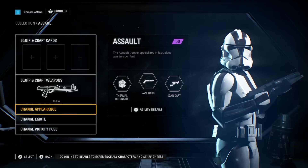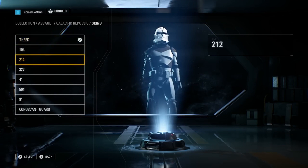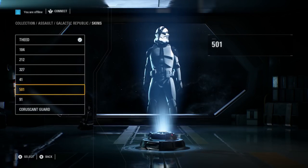However, there's a new option here that doesn't appear in the game currently called Change Appearance. Zebra is able to go through a menu of skin options which alter the armor for the Galactic Republic faction. These are subtle changes and seem to have placeholder numbers for the names, but these are 100% different skins.